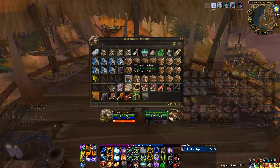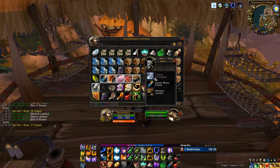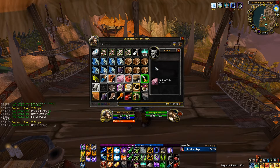After one hour of fishing this location, let's see what we got. After opening 21 tier 2 trunks I got a total of 30 raw silver, 3 green items, bolts of wool and silk cloth, 25 medium leather, and 13 heavy leather.